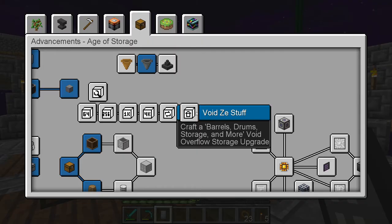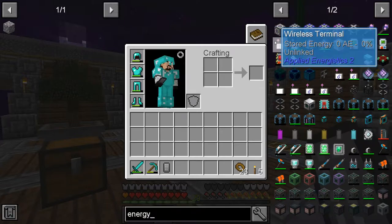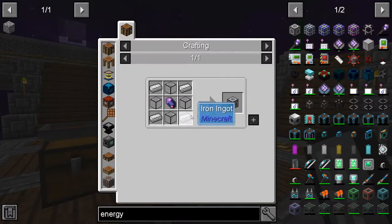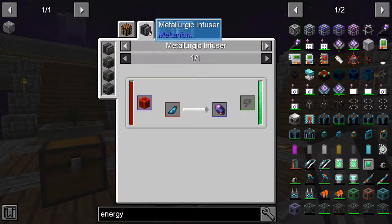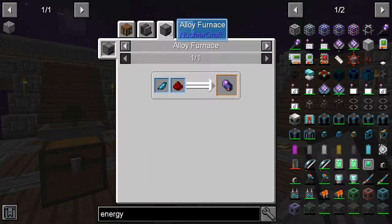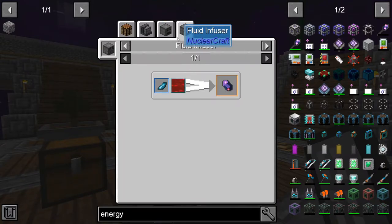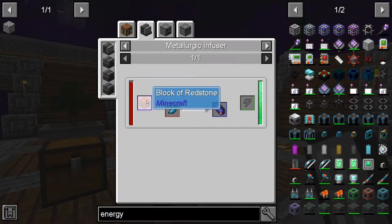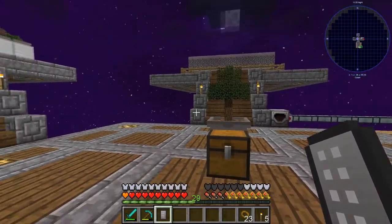Okay, let's get started. Let's find the energy acceptor and see what it takes. The energy acceptor takes iron, and it takes a fluix crystal. A fluix crystal should be pretty easy to get — you can make it in a furnace, alloy furnace, fluid infuser, or metallurgic infuser. It takes redstone and crystallized mineral chunks.